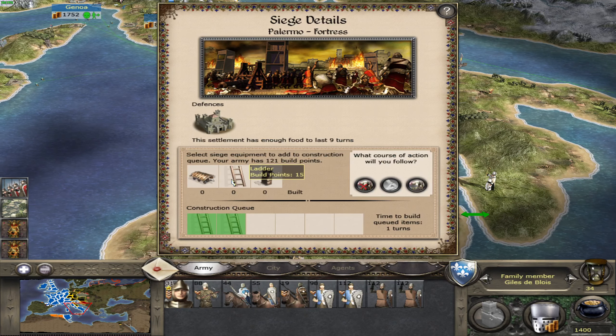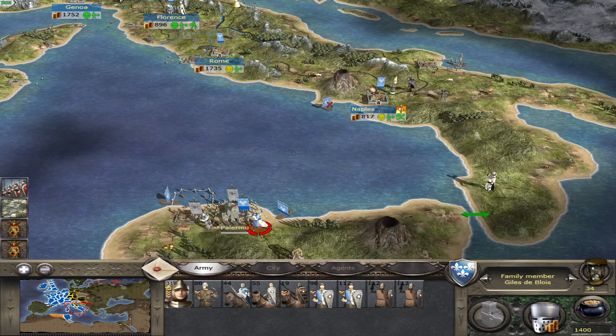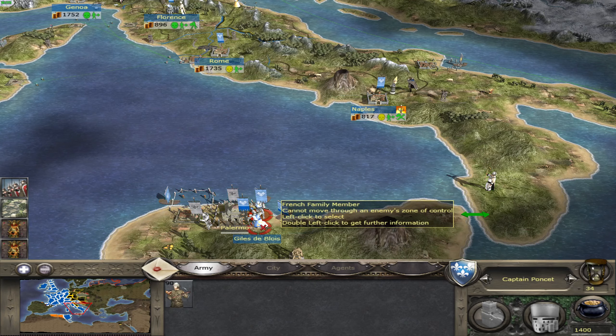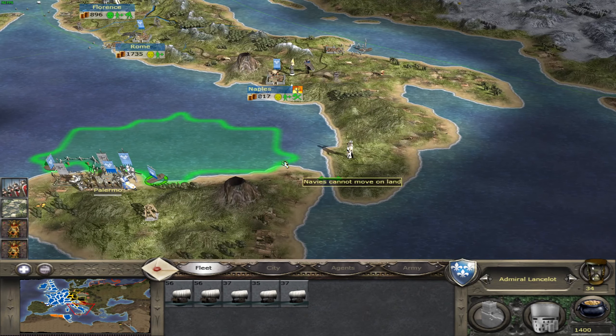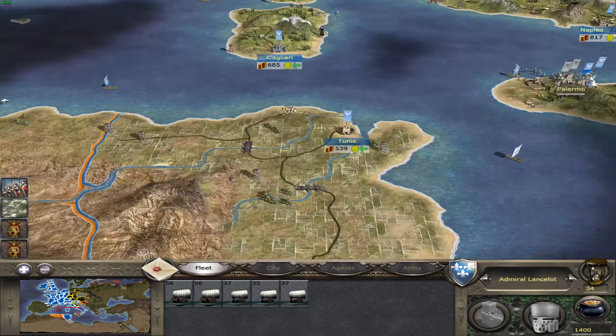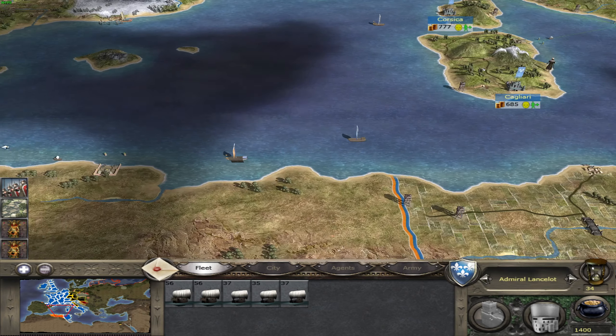We disembark here. Let's start the siege. Ready to go. That was not what I wanted, but it's all right I guess. We are not contesting these waters with you. He's coming with an army, so I would need to attack at some point.